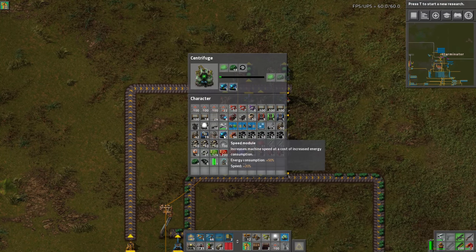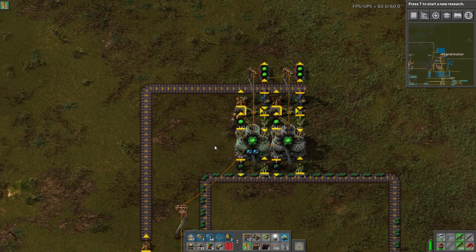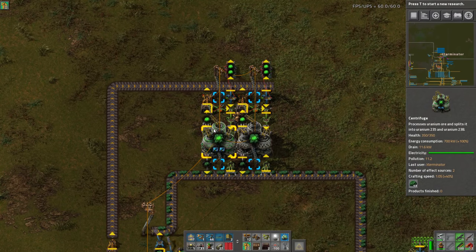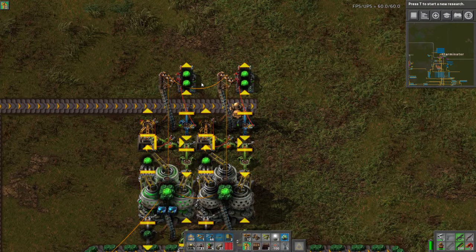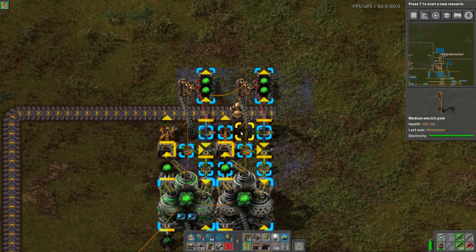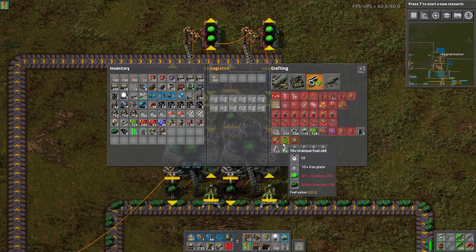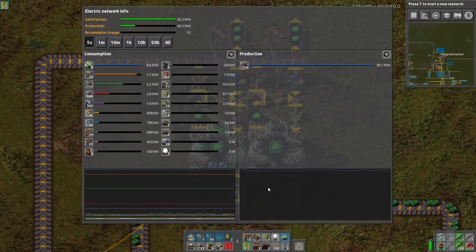This guy is now going. I'm going to throw some speed modules in there and he's going to chug along and get us our first extra 235. Instead of investing it back in, I'm actually going to try to grab it and use it to make a fuel cell batch here so we can get some nuclear power going.